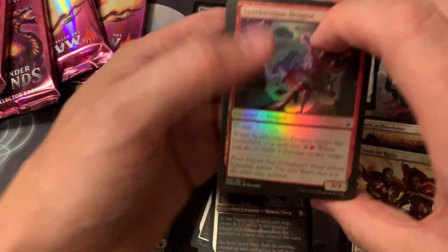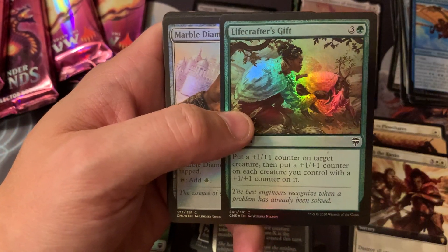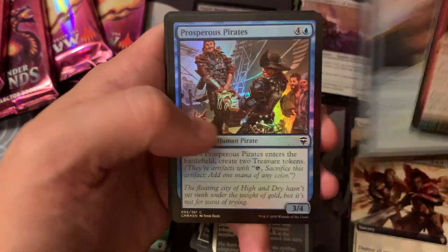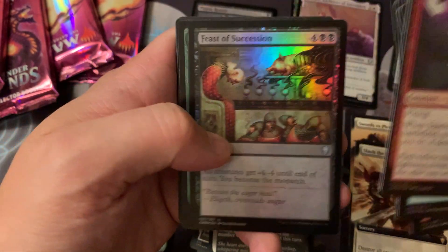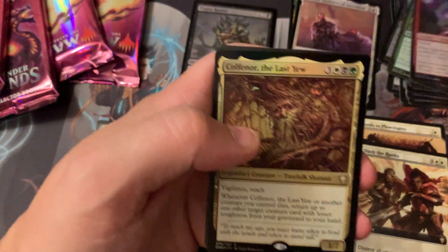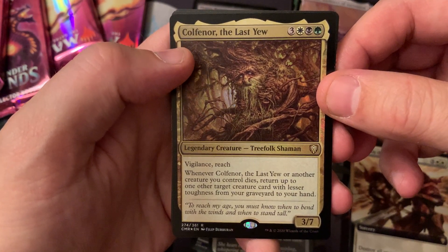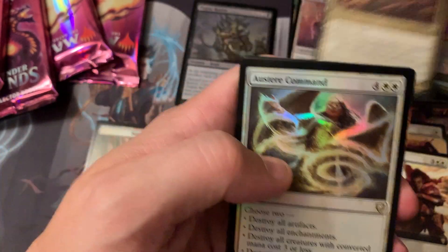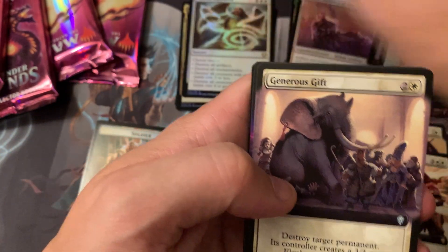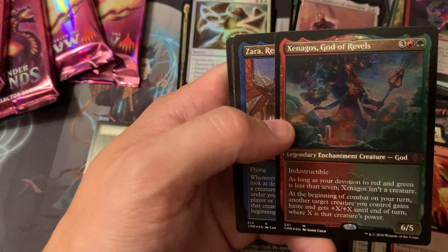And Legends. Packs feel funky. This guy's back — this is from Aether Revolt. Foiled Diamond. What's this guy? Vigilance Reach, whenever another creature will die, return to one target. Steer Command. Boo. Generous Gift. Boo. Aurora Phoenix. Centegos is back. That's cool.